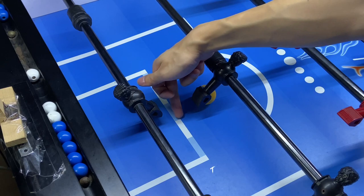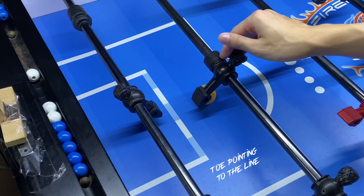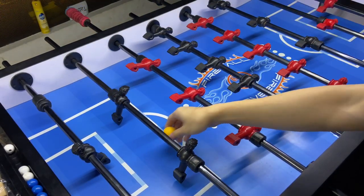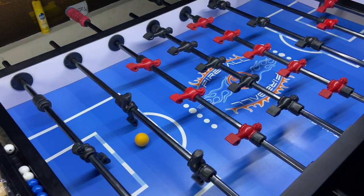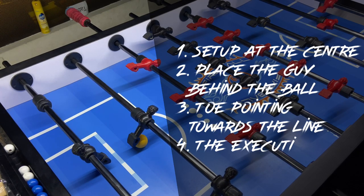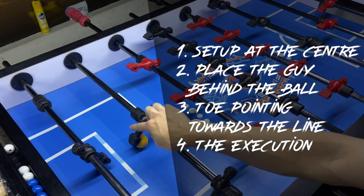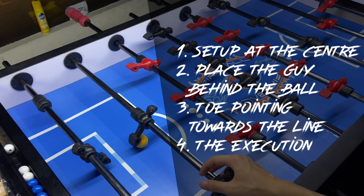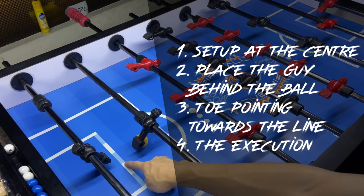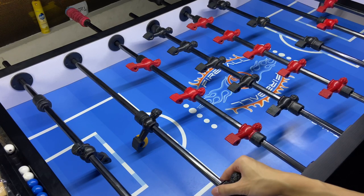You just want to make sure the toe is pointing directly towards this line. In this position, you want to do the execution — and this is how it looks like. So, you set up the ball in the center under your toolbar, place the guy behind the ball, and if you want to do the bank shot on the far side, you move this guy pointing towards this line. This is actually easier than aiming the ball directly. After you move this guy all the way to this line, you do the execution and you are going to hit the bank shot consistently.